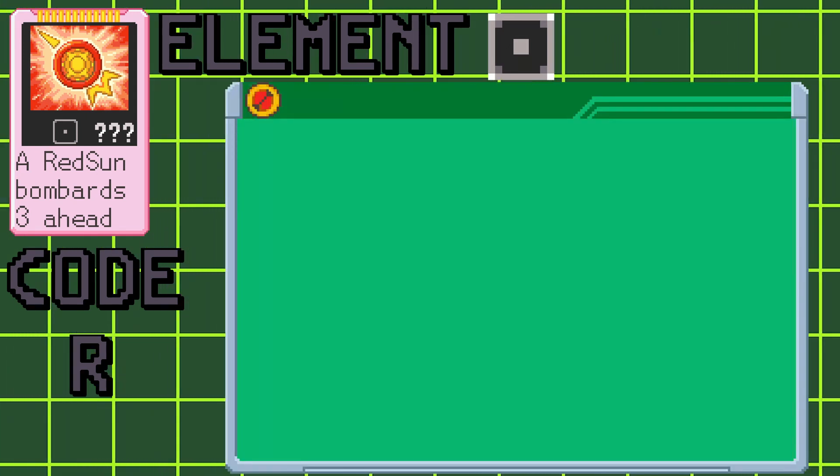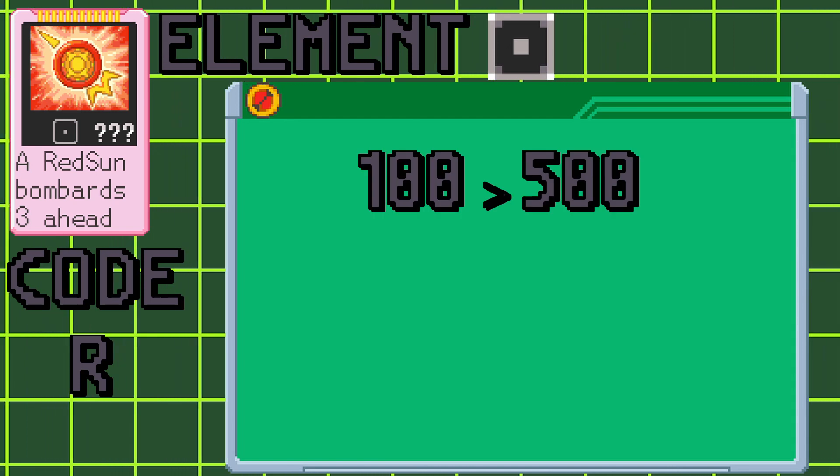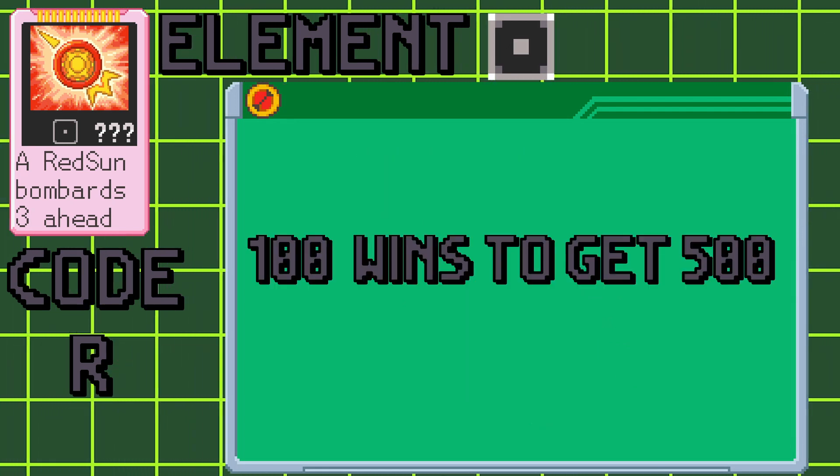The damage of the Red Sun crash can be boosted from 100 null damage to 500 null damage by victories that you gain against Blue Moon players in PvP. It takes 100 victories to get the full boost.